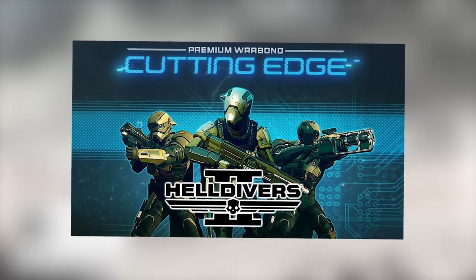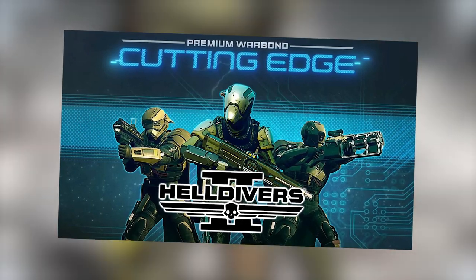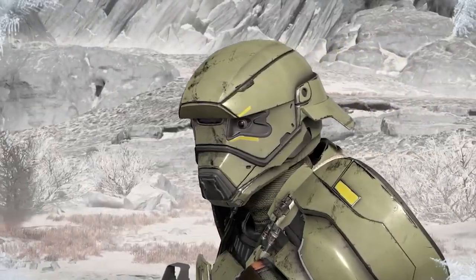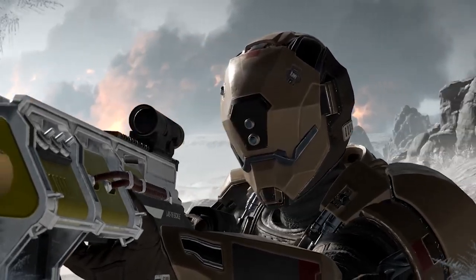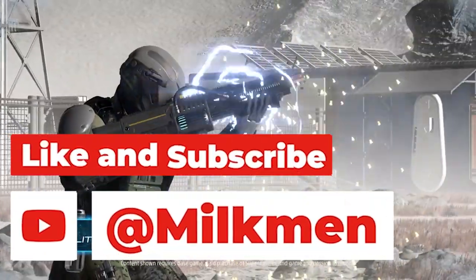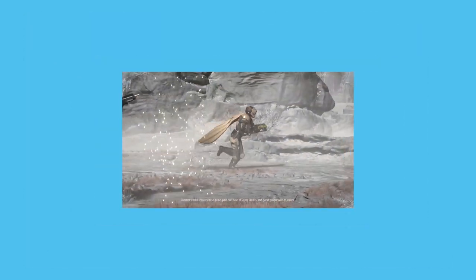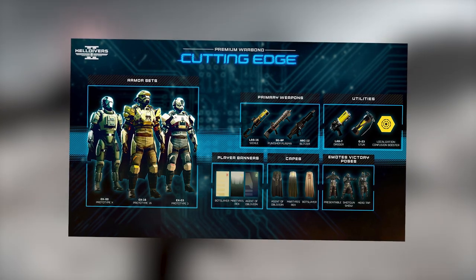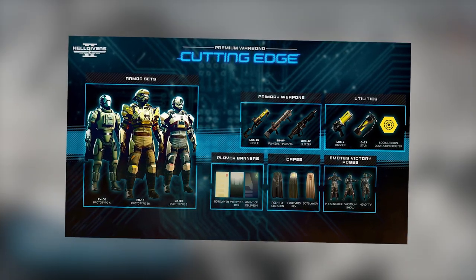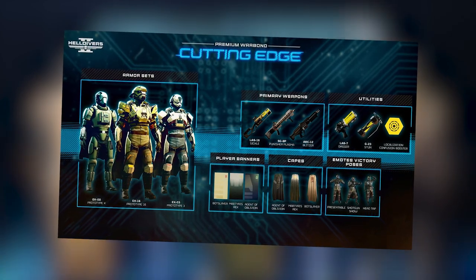The Cutting Edge Warbond has just dropped and you need to brace yourselves as this will provide the ultimate gear upgrade. Welcome to a new video where we're diving into the latest warbond on Helldivers 2 called Cutting Edge. We'll be going into the latest weapons, armour sets and other goodies. The Cutting Edge Warbond comes with four new energy-based weapons, three capes, three armour sets, a new grenade and a variety of other goodies like player cards and emotes, so let's break it down.